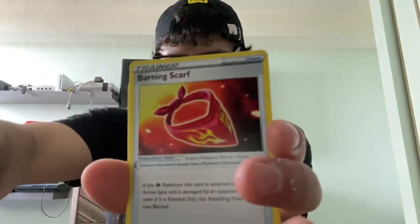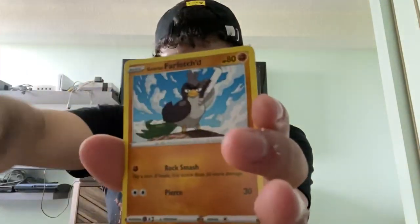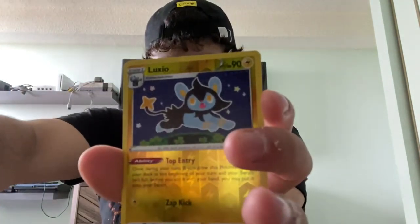Electric Metapod. Heliolisk. Burning Scarf. Vulpix. Mulsory. Galarian Farfetch'd. Galarian Meowth. Caterpie. Reverse Holo Luxio. And Electivire. We started off nice though — I'm still happy about that Big Charm.